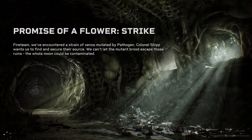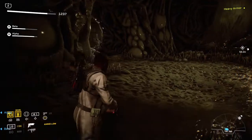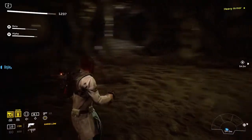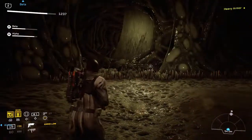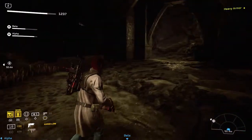The seventh collectible is found in the area where you come across the exploding poppers for the first time. It's near the area that is blocked off by gas and you are told to find another way round. I went past it the first time, so I'll show you the area after the collectible where the blocked off gas is.